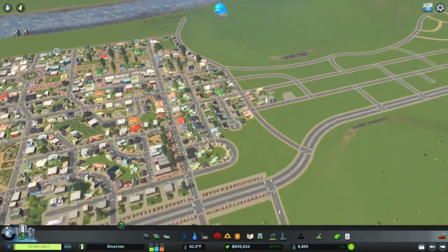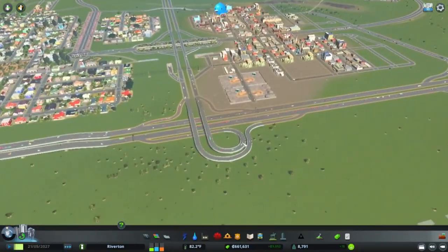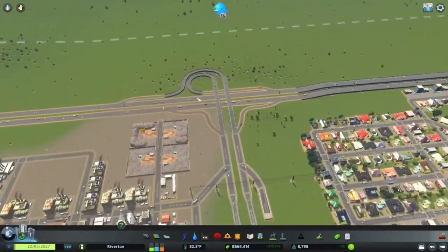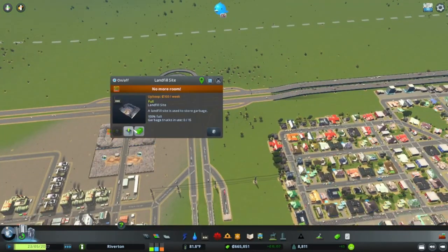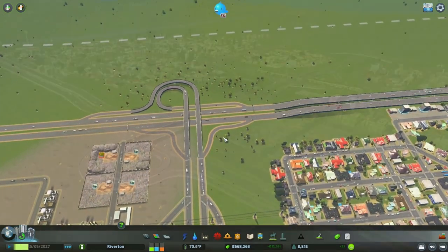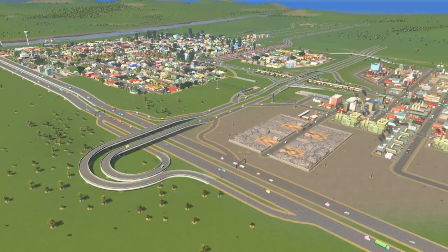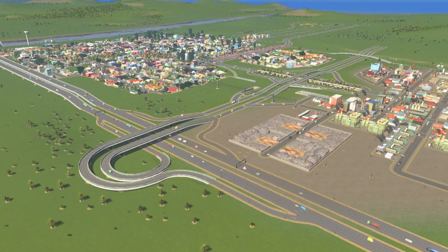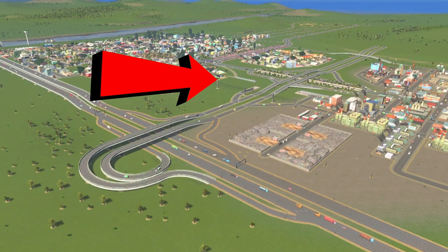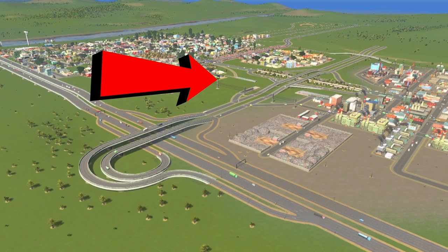Super cool — variety in buildings, variety for your city! How is the trumpet interchange working? Oh my god, so simple and it works like a charm. You can empty out traffic so easily. Now if you want to know some really amazing facts about Cities: Skylines, I highly recommend you check out this video right over here. Thank you all so much for watching, I really appreciate it. Have a great day, stay safe out there, and bye bye!